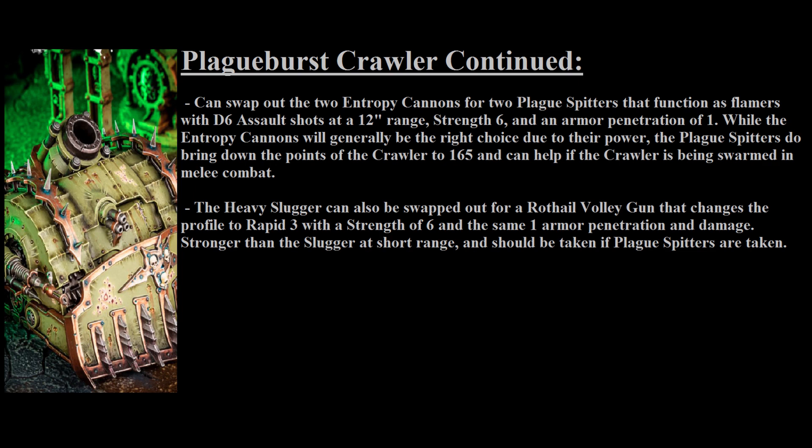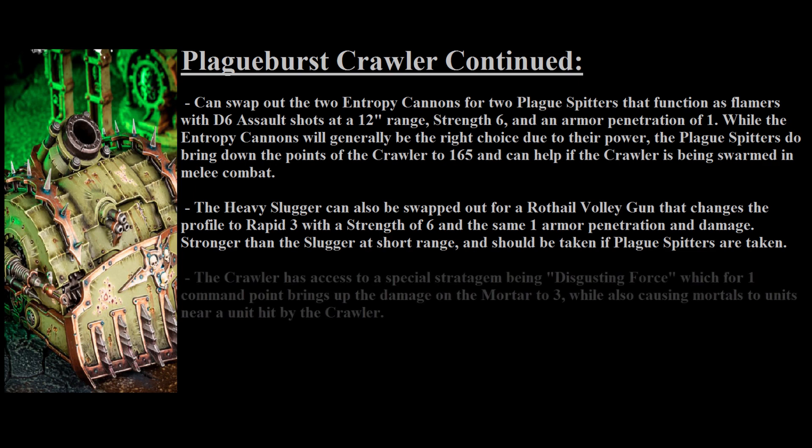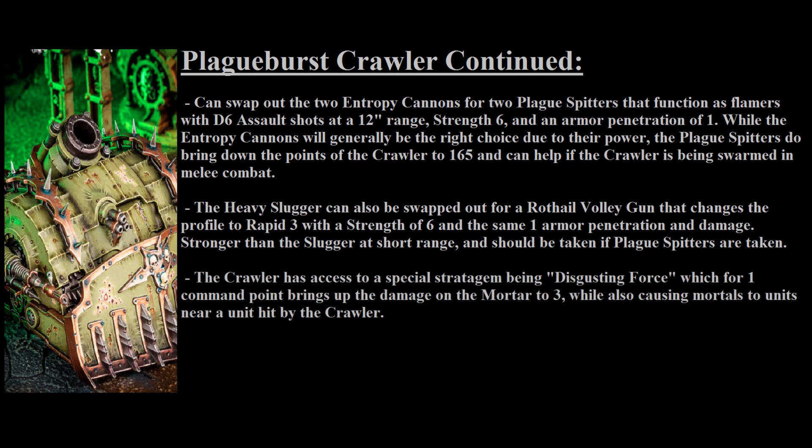In terms of stratagems, the Plague Burst Crawler is the only vehicle in Heavy Support with access not only to basic Death Guard vehicle stratagems, but also a unique stratagem known as Disgusting Force. For 1 command point, you select a Plague Burst Crawler and its Mortar goes up to 3 damage instead of 2. Additionally, after it has shot, select one enemy unit hit by at least one attack — each unit within 3 inches that isn't a Nurgle unit suffers 1 mortal wound on a 4+ roll. This can do decent work when opponents have many small units clustered together, though most of the time you'll be using it for that extra damage per shot.